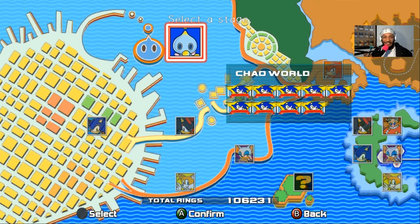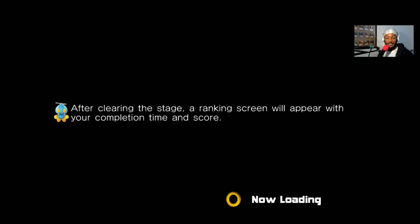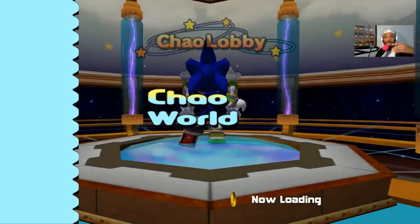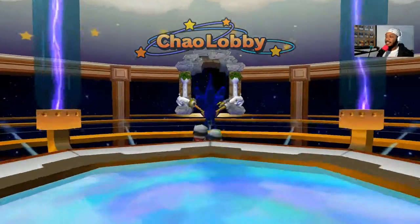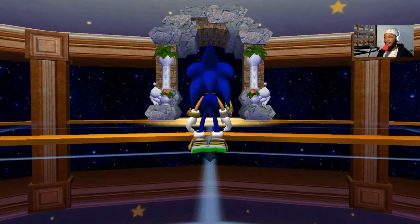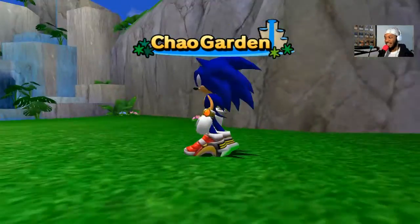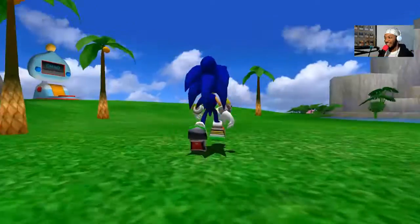We're going to take care of a Chao — let me show you for those not familiar with the Sonic universe. In my last Sonic Adventure DX playthrough, Chaos, the main enemy, is actually a mutated Chao. Chao are these artificial life forms that you kind of have to take care of yourself. This is the Chao Garden, one of my favorite things in this game.